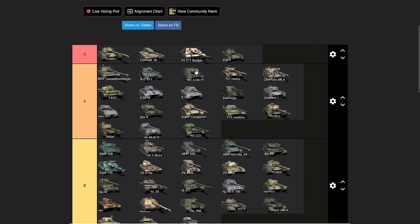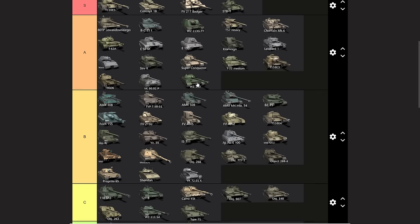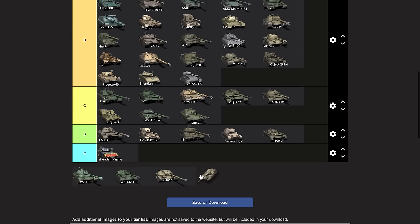Then the 113 GFT — did I lie earlier when I said the Badger is the only tank destroyer that belongs in S tier? No. The 113 GFT doesn't quite make it — it's good, it's really good, A-plus, but I wouldn't put it all the way up there. Not quite. Almost belongs there but not entirely.